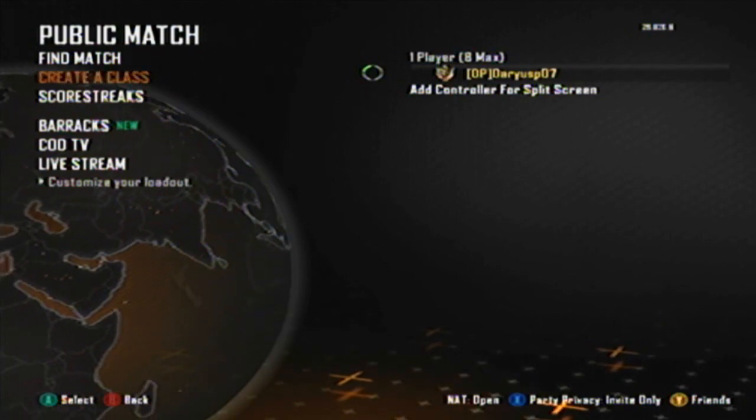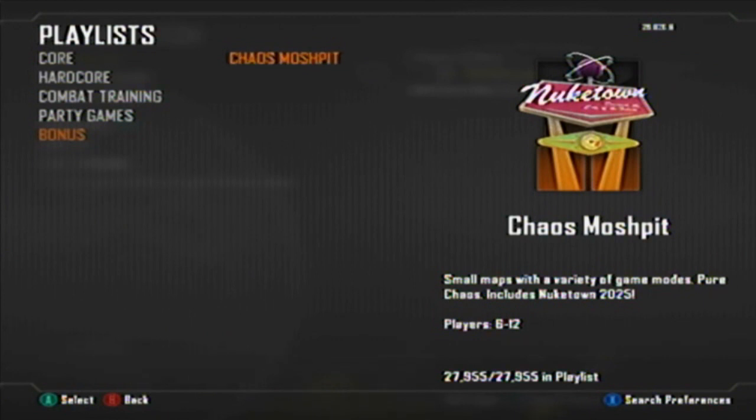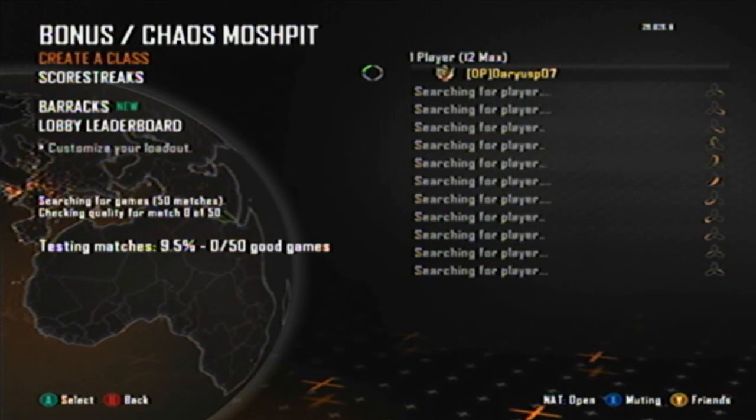Then you go into find a match. Go into bonus, go into chaos match pick, but press on it and back out immediately.